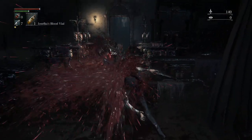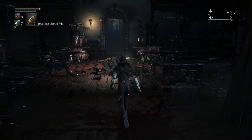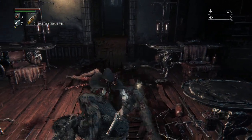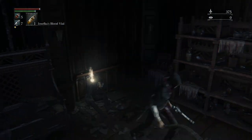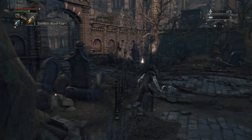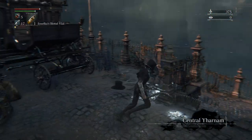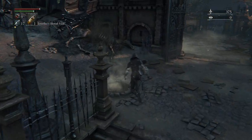So as you saw, timing matters — I fired the pistol a bit early last time. Once the wolf has reared its head almost all the way back and you hit it with the pistol, that staggers it. Then you come up and press R1 to initiate the visceral attack, which replaces the riposte from previous similar games. Now we can grab some blood vials so we can actually heal — and some extra bullets, which is handy.